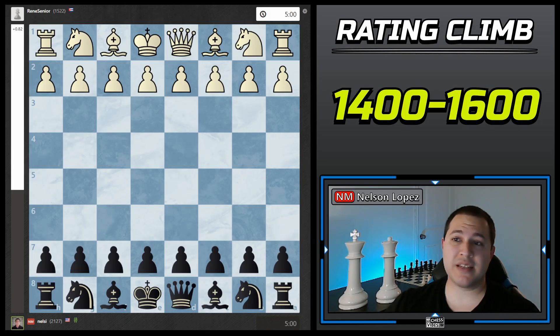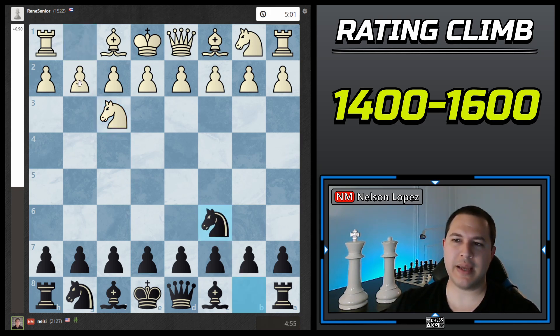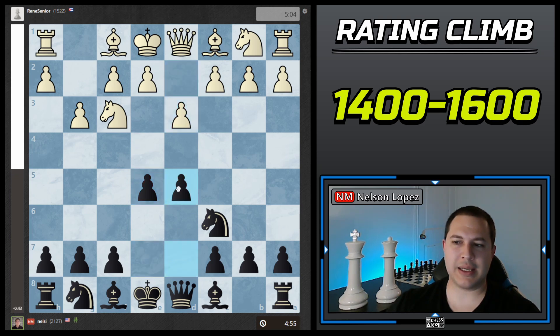The first game I was Black against a 1522, and he played Knight f3. I like to play Knight c6 against Knight f3 because a lot of times they'll just play g3, Bishop g2 right away. By playing Knight c6, I'm threatening to play e5 — if they play g3, I can play e5, d3, and get a strong center right away. I'm comfortable from those positions, so that's why I like to start with Knight c6.